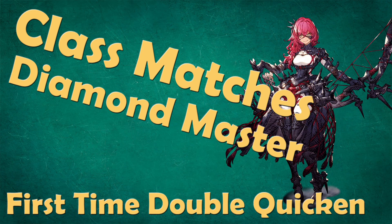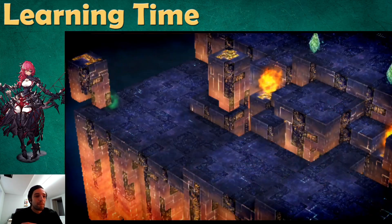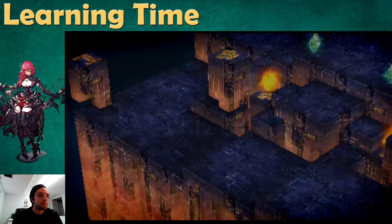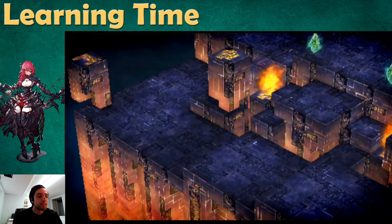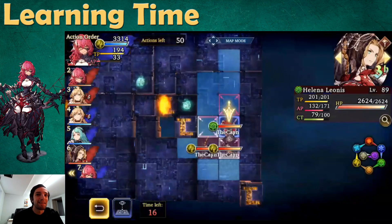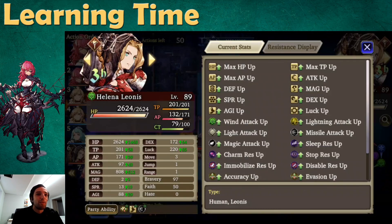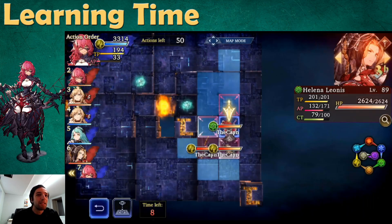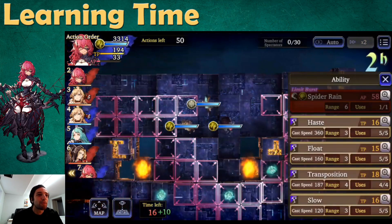I decided to do my own take on this team and try to win a couple matches. So here are two that I thought were pretty interesting. For this first match, I'm going to show you the matches and then go into my team composition and show you the stats at the end. The idea is we want to use Frederica to cast Barrage several times in a row before the enemy team gets the chance to hit us.